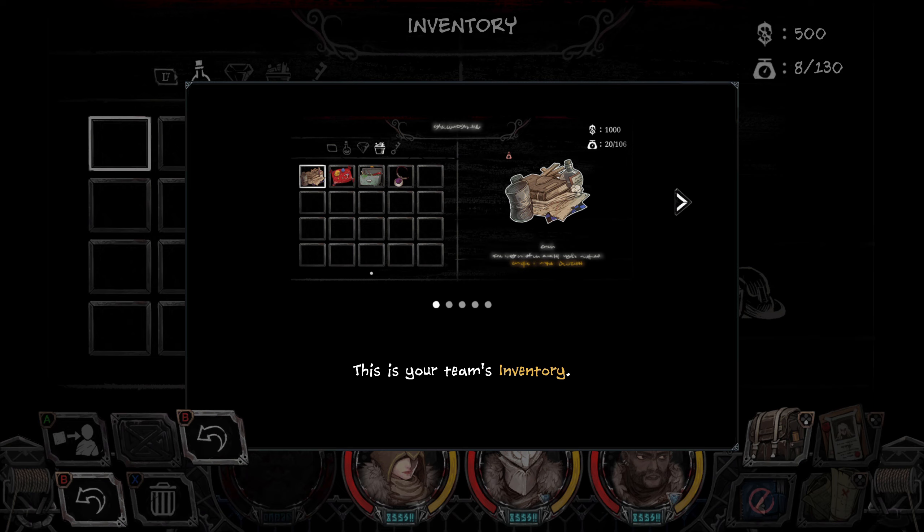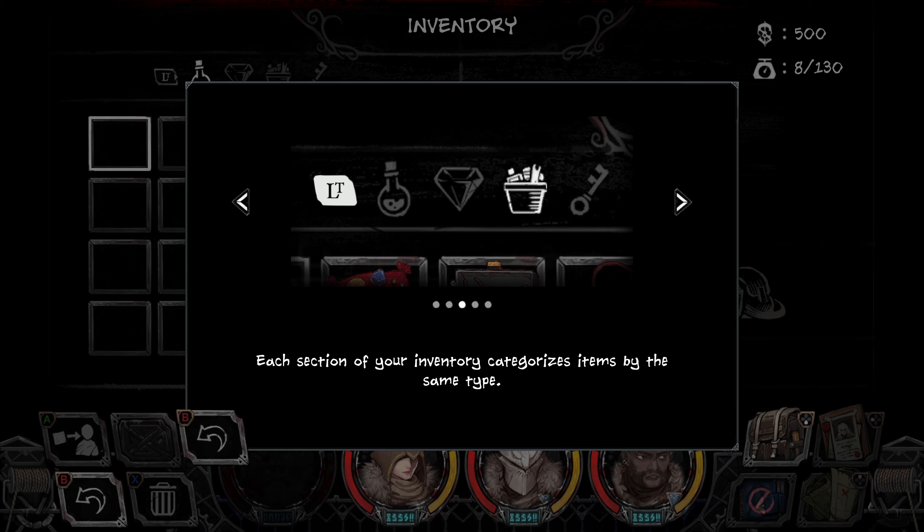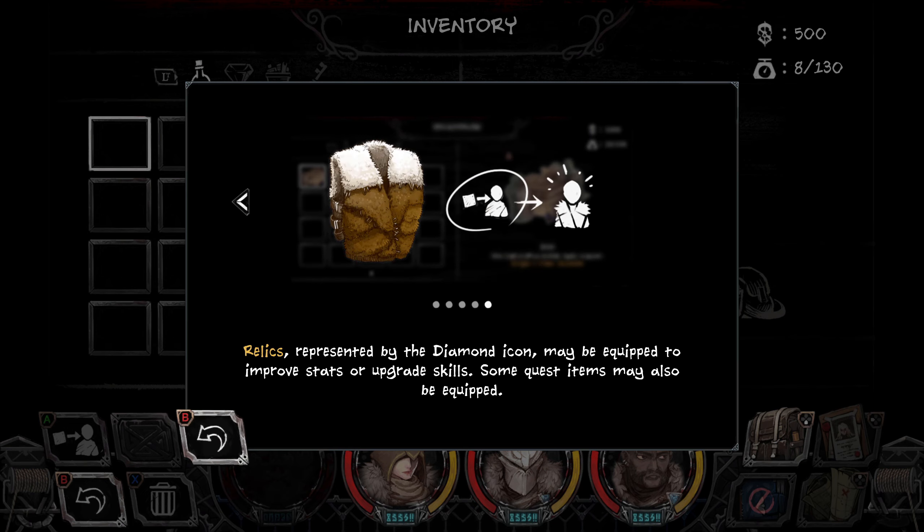Oh my god. This is your team's inventory. The skull icon represents Helion, the currency used to buy and sell items. The scale icon represents capacity and indicates how much your team can carry before suffering the overweight debuff. Each section of your inventory categorizes items by the same type. Most items can be sold to merchants or removed from your inventory. However, quest items will remain with you. Relics, represented by the diamond icon, may be equipped to improve stats and upgrade skills. Some quest items may also be equipped.